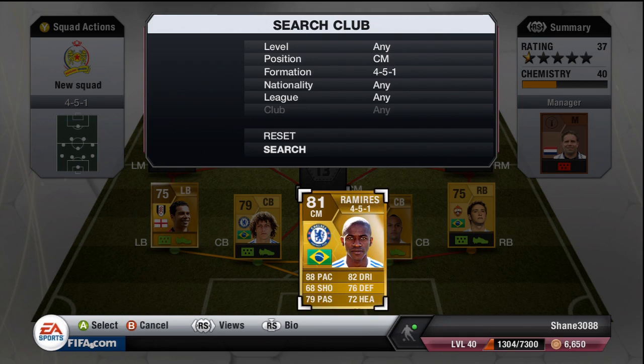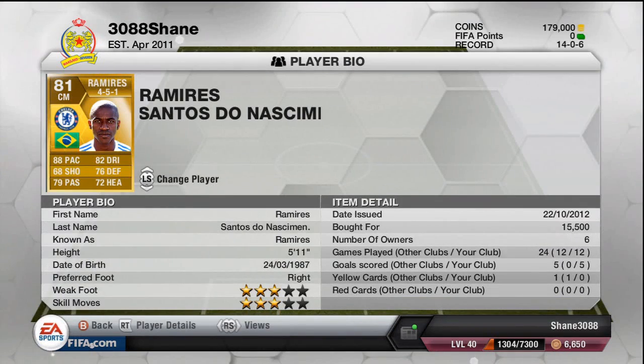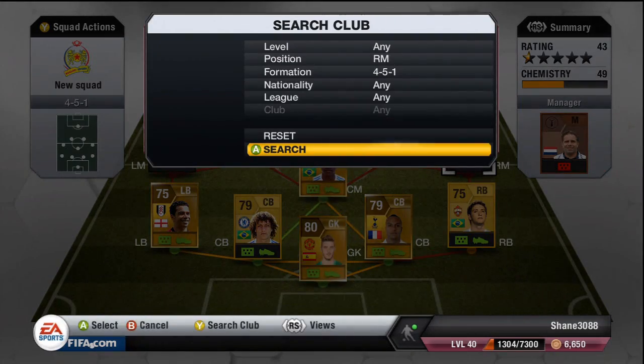The centre mid, which is the most expensive in this team, is Ramirez. Honestly guys, he is the MVP of this team. He was the leading goal scorer, most assists, everything you want — 5 goals in 12 games with him. At 15,500 coins, you are not going to go wrong if you buy Ramirez.